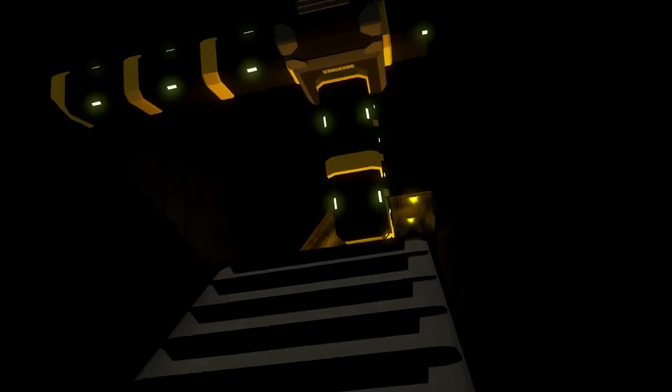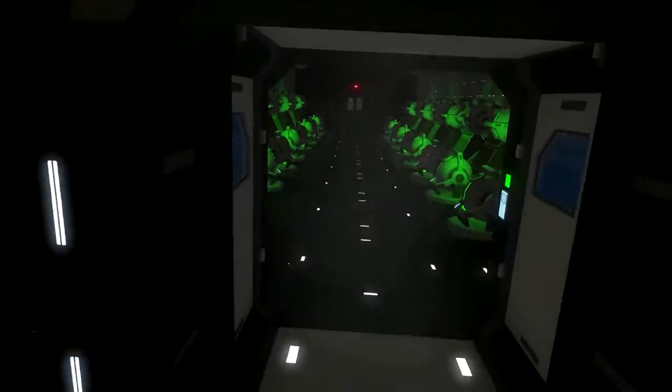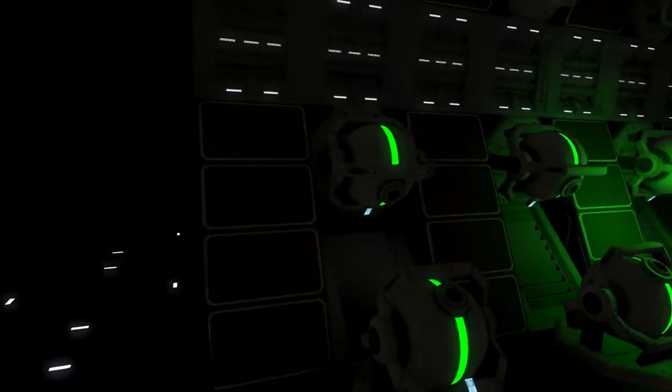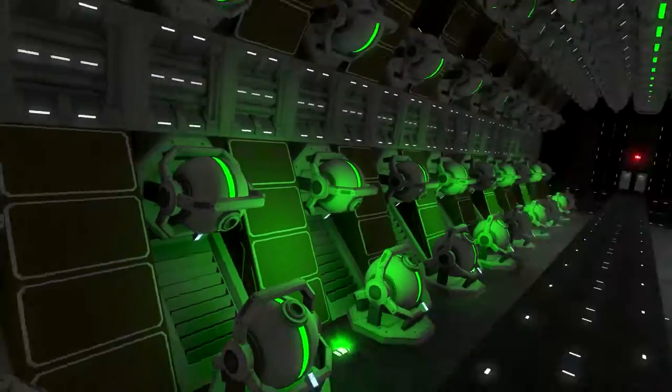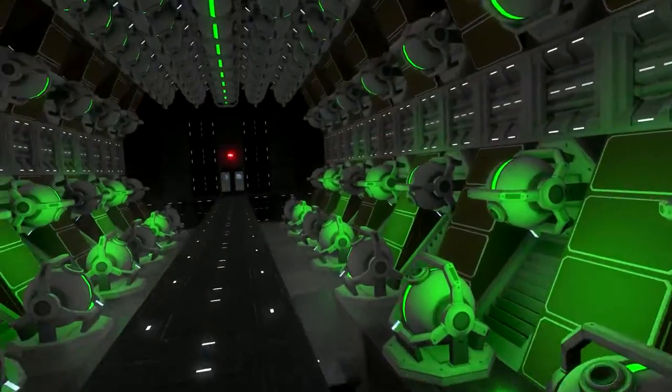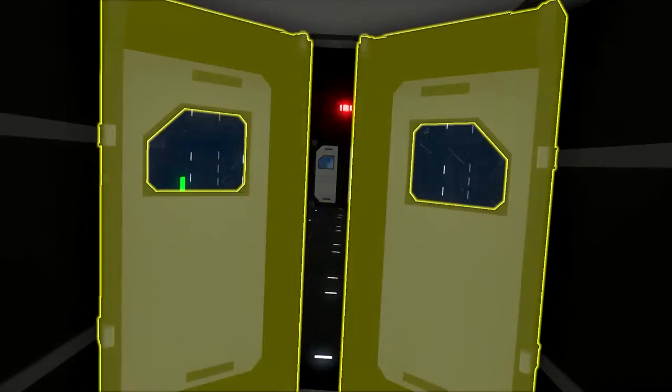Going up here we have a door, and inside beside the air pressure are the gyroscopes of the ship. It looks very amazing — I love it with the lights. Everything around is green, looks very nice.